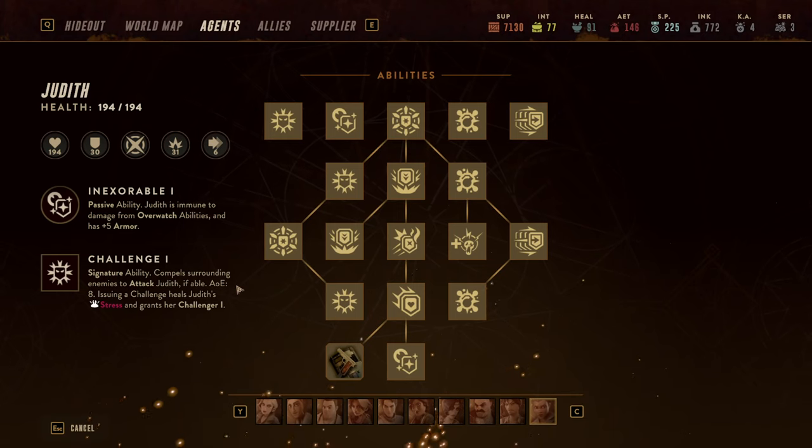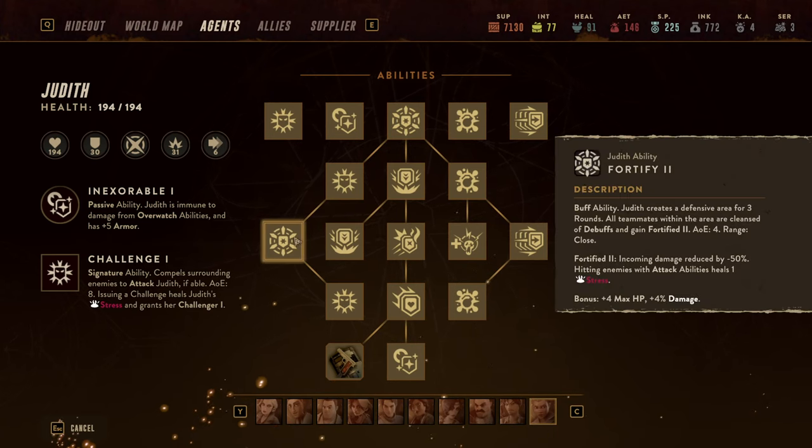Let's continue with the most notable abilities. Judith is not only defined by her Challenge signature ability — that's just the icing on the cake. Her first ability is Fortify, which places a defensive dome for three rounds. Everyone within that dome only takes half damage, and every single attack made by people within the dome heals one point of stress. That is absolutely fantastic.